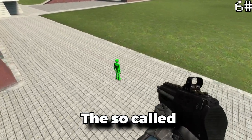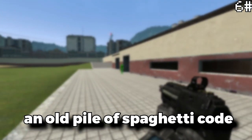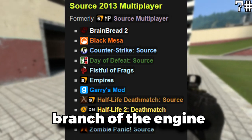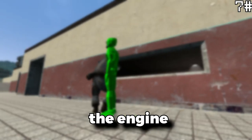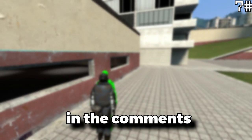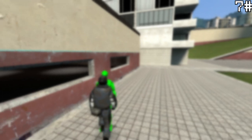The so-called Source Engine is an old pile of spaghetti code. Gmod runs on a 2013 branch of the engine, and over the years I've seen some threads here and there about how the engine apparently downgraded a few things. Correct me in a comment if I'm wrong, but frankly there isn't any proof.